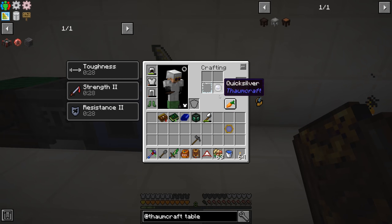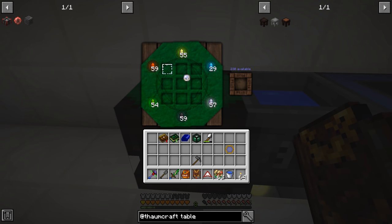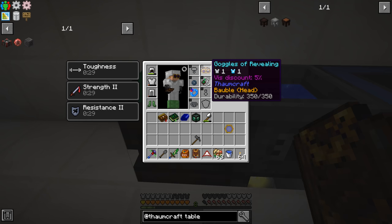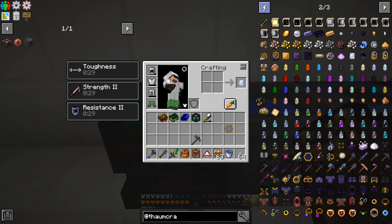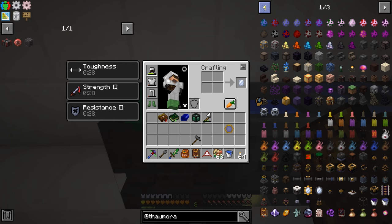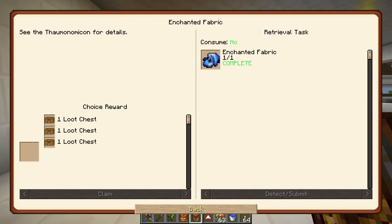Now we can craft the mirrored glass by putting a glass pane and quicksilver into our crafting table. We get a 5% Vis discount because of our Goggles of Revealing. We could get even higher discounts by making the rest of the Thaumcraft armor. We have 230 Vis available, so let's make that mirrored glass.